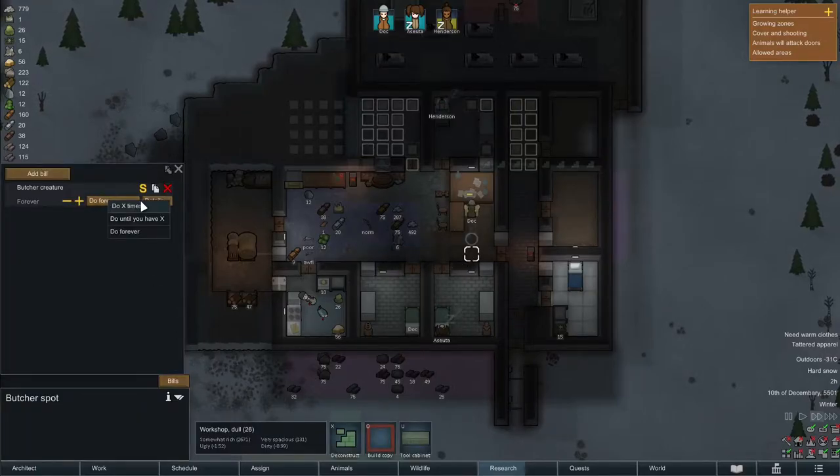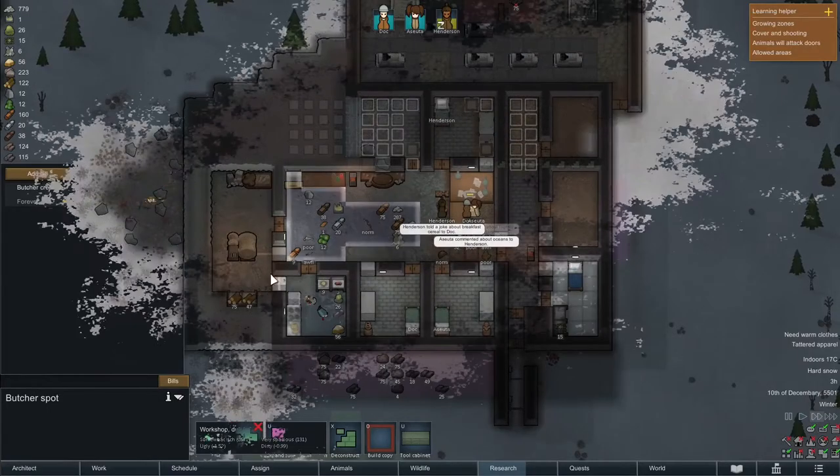We're also going to allow butchering human corpses again. This will give Henderson and Ashuta a small debuff — I think it's minus six — but this way Doc will get her favorite meals again: the cannibal meals. The other girls can split the simple meals.